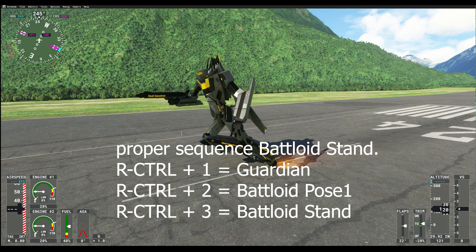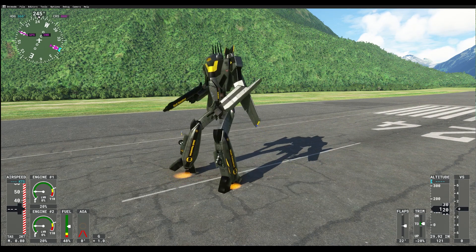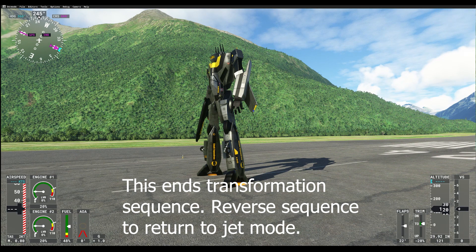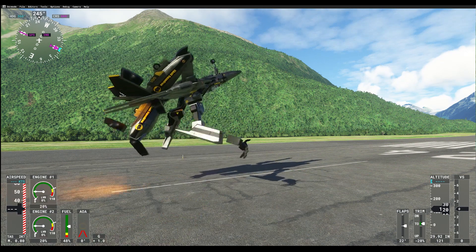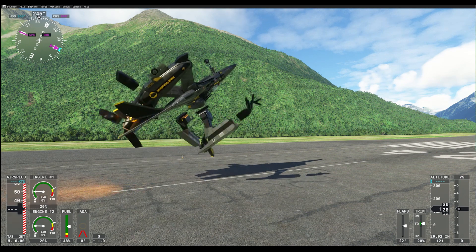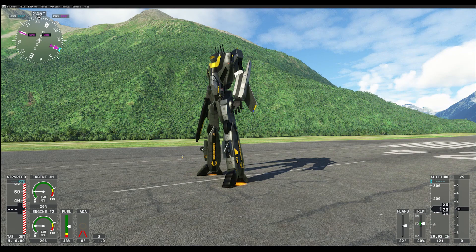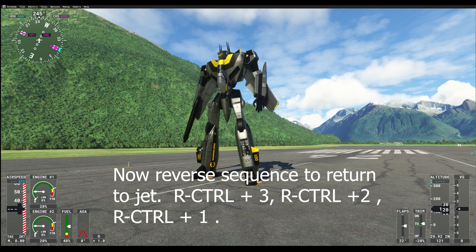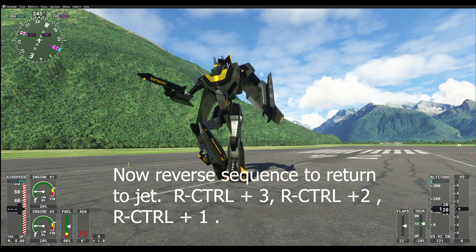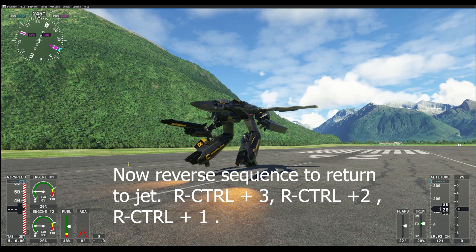That finishes the sequence. If you accidentally hit a button out of sequence it will break the pose — for example hitting Control+4 which is for a different battaloid pose. If you find yourself broken, just hit Control+4 again to turn it off. To go back to jet: hit Control+3 to turn off battaloid stand pose, then Control+2 to turn off battaloid back to guardian, then Control+1 to turn off guardian mode and return to the default jet fighter.